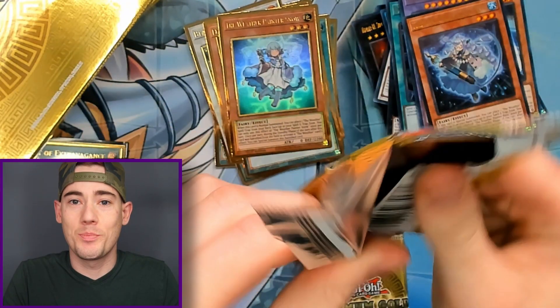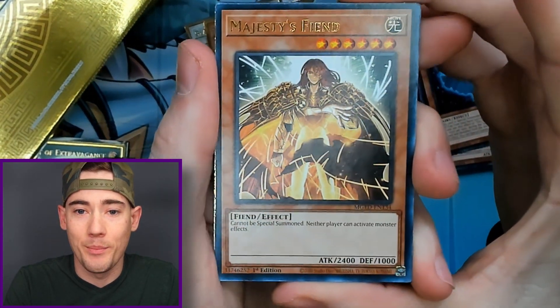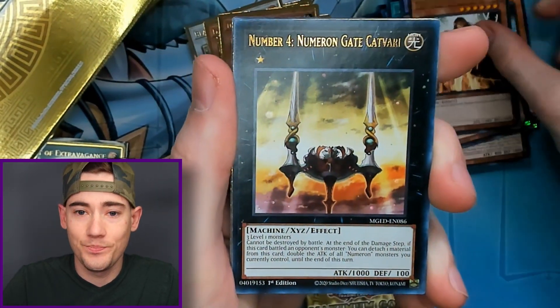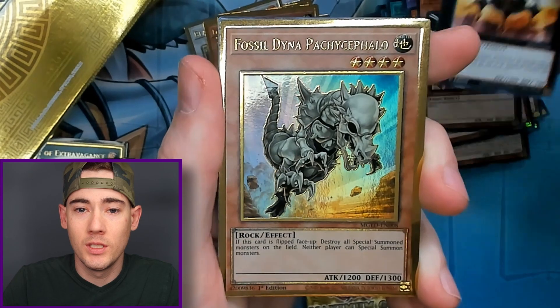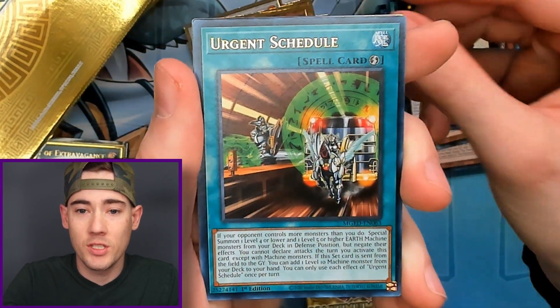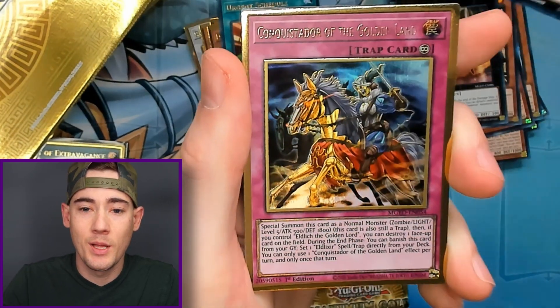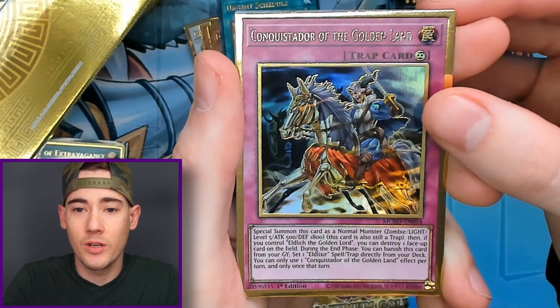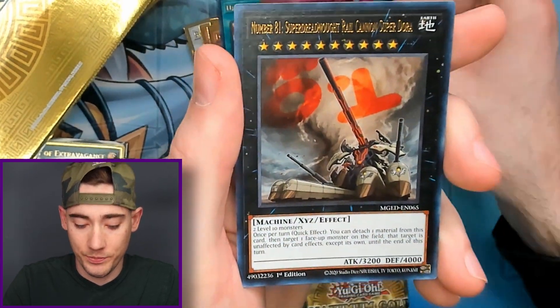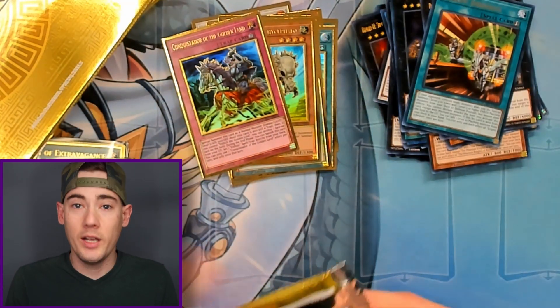We got Majesty's Fiend, Number 4, Fossil Dinah, Urgent Schedule, Number 9, and Conquistador of the Golden Land with Number 81 right behind that.